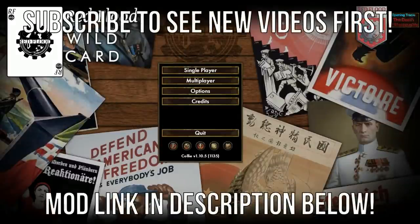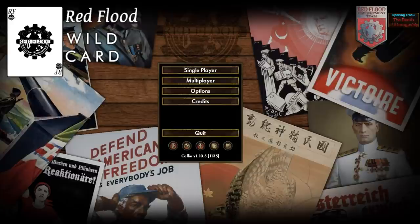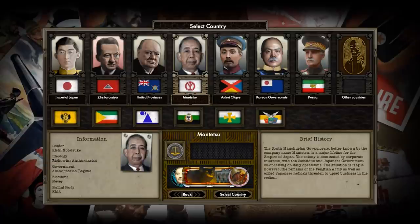Hello y'all, this is Red Flood, a mod for Hearts of Iron 4 that takes place in a world where no one was truly the victor of World War I. We're going to be playing as the East Asian country of Mantetsu, otherwise known as the South Manchurian Governorate.